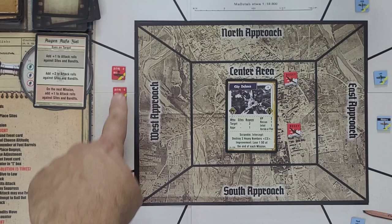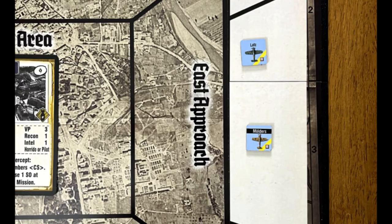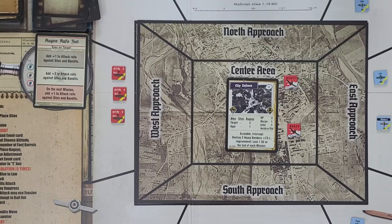We spend four fuel points for the target, which is a yellow target, meaning it'll give us one stress as well, leaving me with 18 fuel. We place our aircraft all at high altitude. Mulders and Lutz are in the east pre-approach, Jung in the northeast, and Hauf in the southeast. No ordnance is needed for this one because it's a straight air-to-air mission.